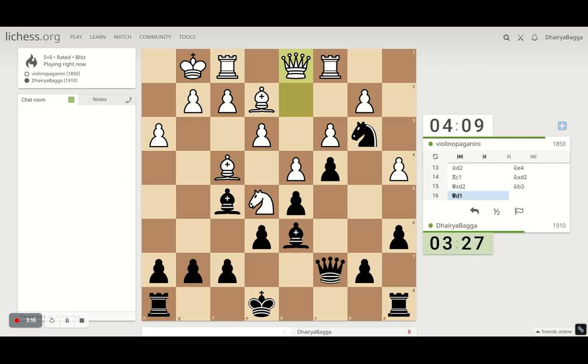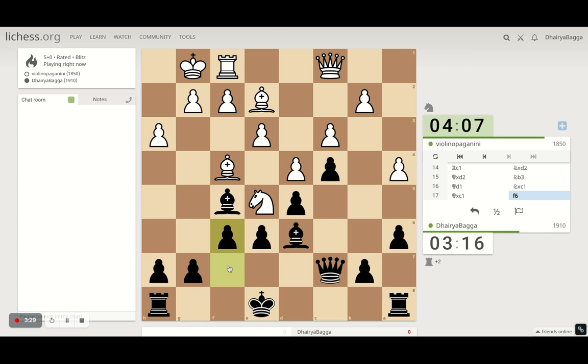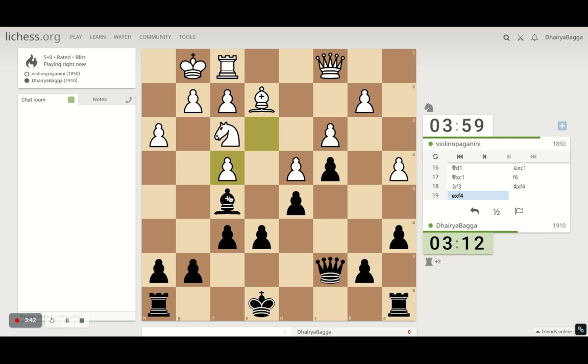We'll take on the rook — just double checking everything once. Yep, let's take. Good time to kick the knight now. Goodbye knight — knight goes back and then we take on the bishop. Let's take — always keep bishop exchange stuff in your head during the game to make it simple. I'll place the link to that video in the description and on the top as well for your reference.